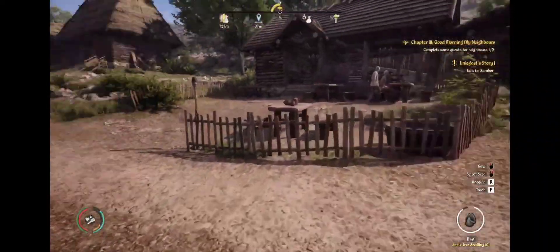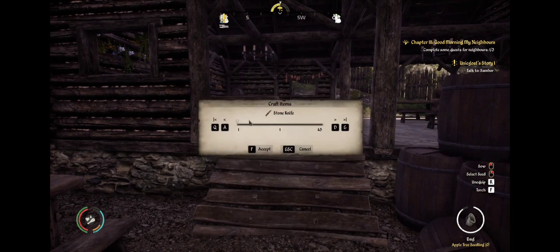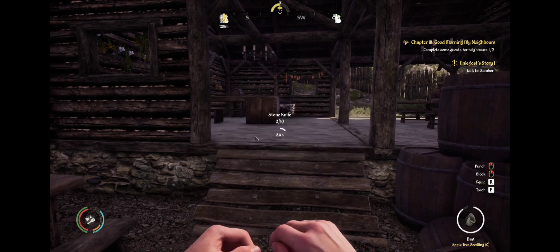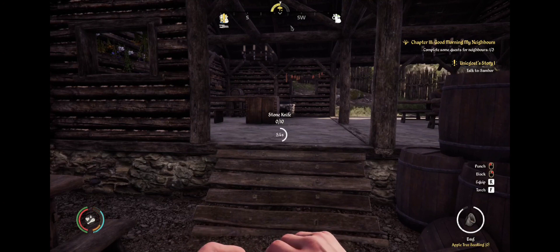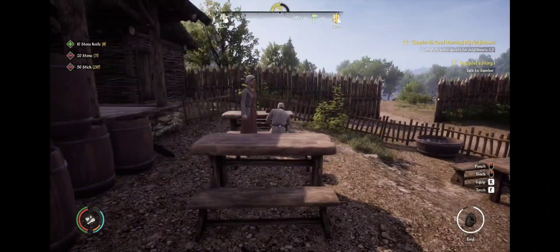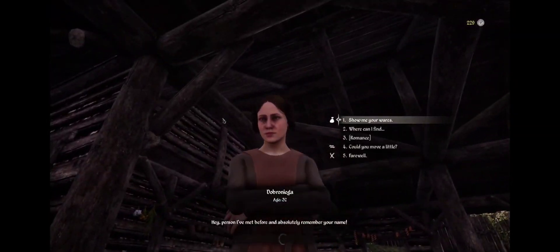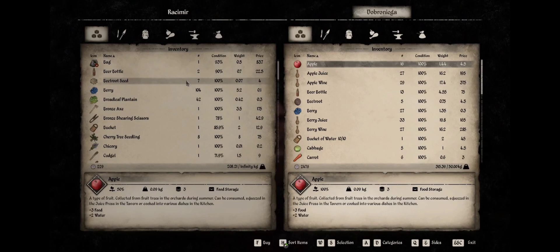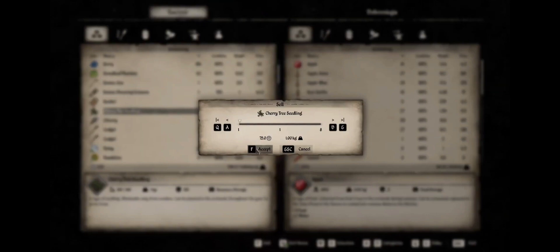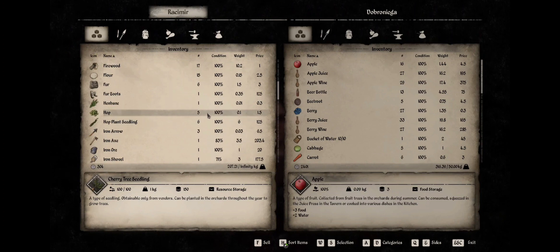Okay, so what I'm going to do is make about 10 knives and sell those to make some money in case we need to buy something else. I'm also going to sell a couple of the tree seedlings and buy cabbage seeds. Let's check her wares — we have beetroot seed but we can't plant that, it's not the right season.